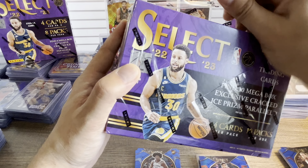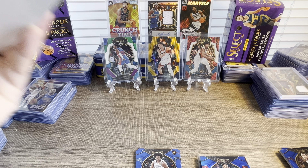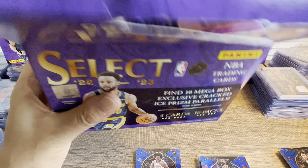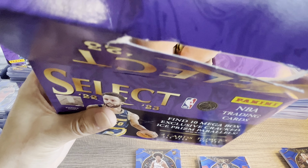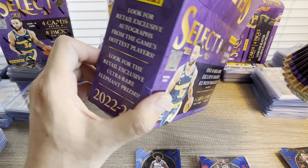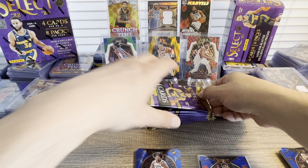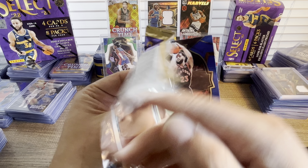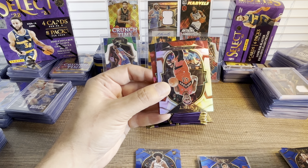We didn't get anything numbered, no out-of-this-world card or any kind of ultra parallel from the blaster. Let's go with the Target mega. This one has 10 packs! In these we have red cracked ice variations that are really beautiful — Fred VanVleet.